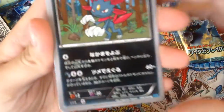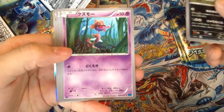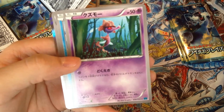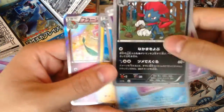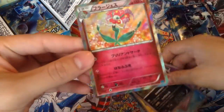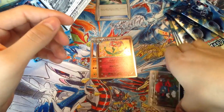Second pack — we got a Weavile, and I don't even remember the Gen 6 Pokemon. He's Dragon and Poison type though. Spheal, Luxio, and a holo Florges, which looks really nice — probably the best Fairy type if you don't count Xerneas.